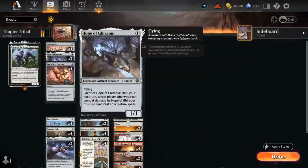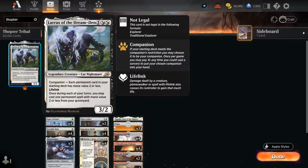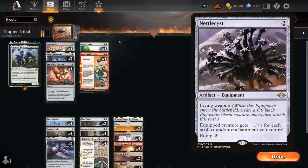Our other Thopters include Hope of Ghirapur, a 1/1 legendary Thopter with flying — when it hits the opponent we can sacrifice it and prevent the opponent from casting non-creature spells on their next turn, which can be useful against some strategies. It also combines nicely with Lurrus, our companion, which lets us replay a 1 or 2 drop from our graveyard each turn, and that's why our curve tops out at 2 mana.